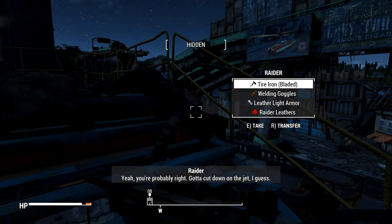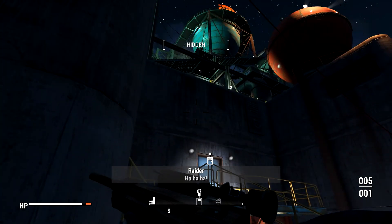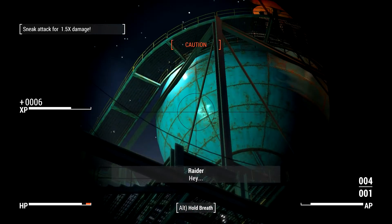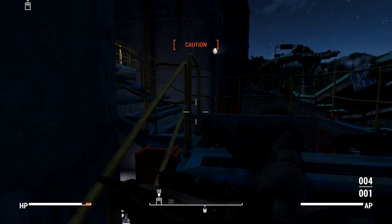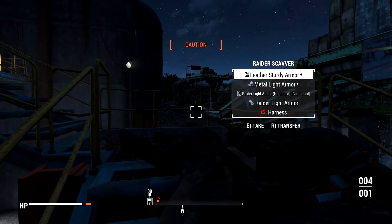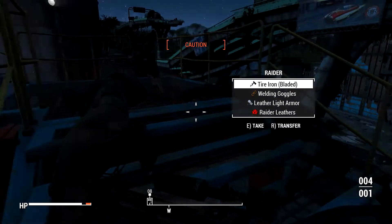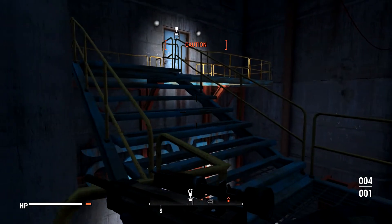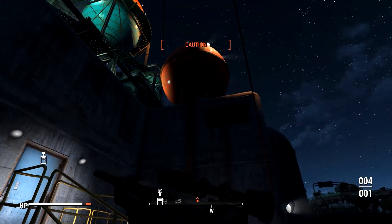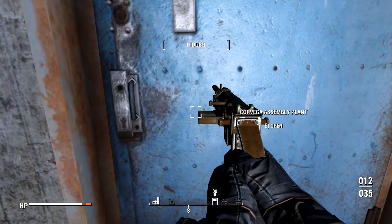Nobody out here. You're probably right. You gotta cut down on the jet, I guess. Yeah, you probably should. I like that I can just shoot them in the head and they die instantly. There's none of that whole bullet sponge thing. If somebody gets a headshot, they should be dead. I'm gonna go up through here. Creep on it. We'll switch to pipe pistol.